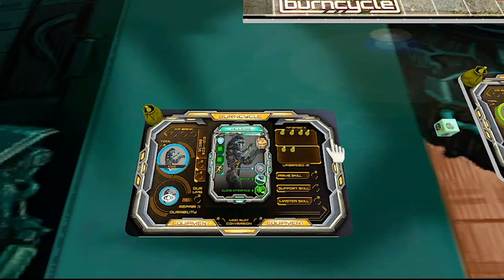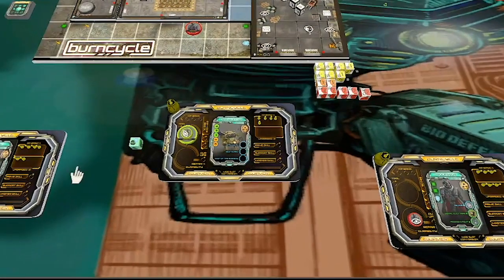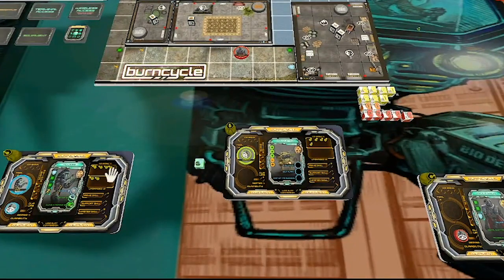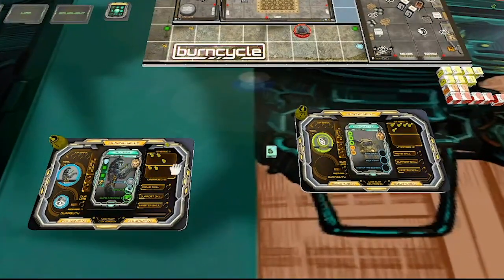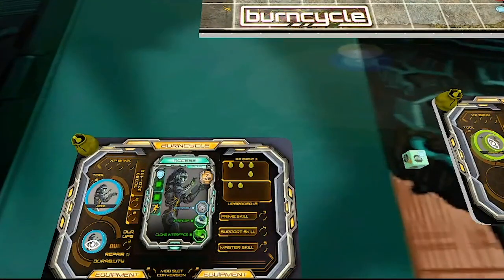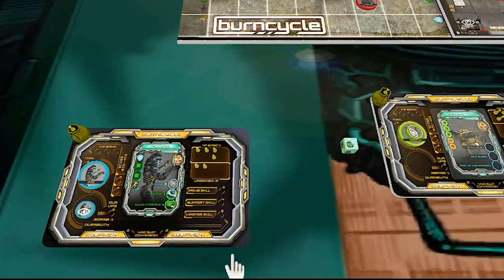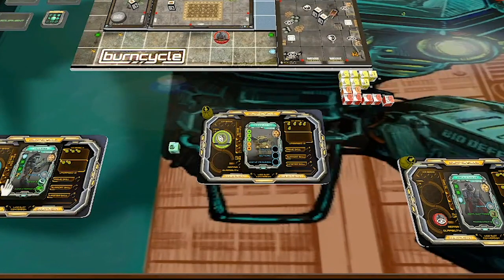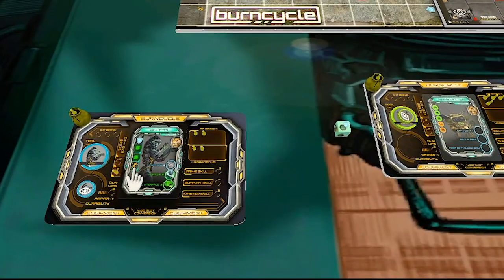We can spend power now if we want. I'm going to choose not to, just so I can learn the game better first. I think I'm going to spend two power — actually, no. Wait — I wanted to unlock my third chip because I thought it was physical and neither of us are contributing physical right now. That's actually my fourth slot, but I don't have to do them in order. This is Cloudspire. So I'll spend two power and now I'm also contributing a physical.